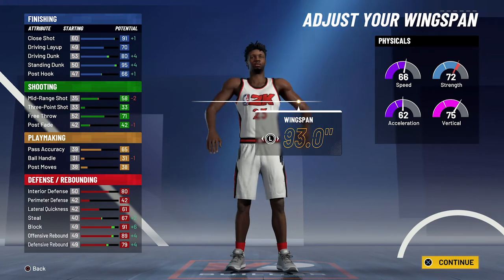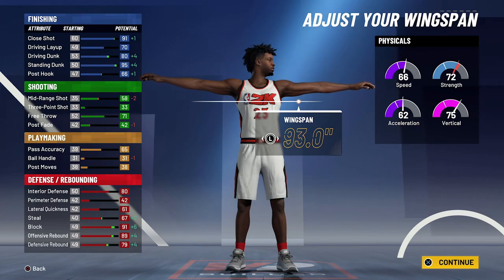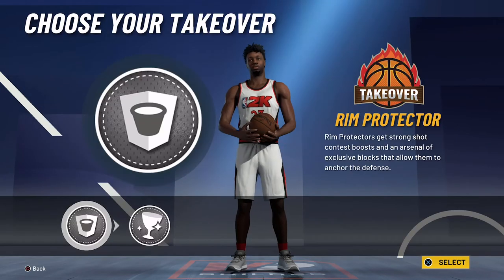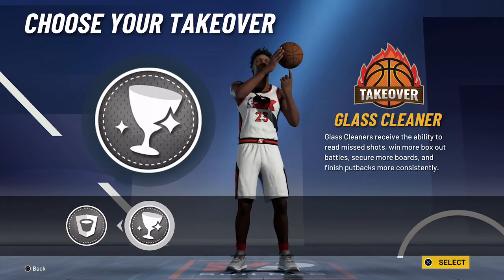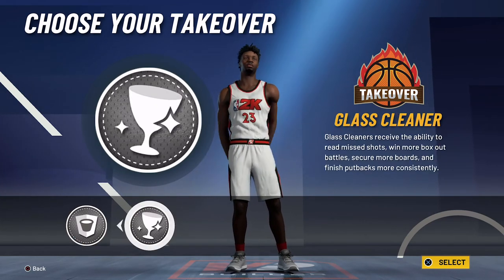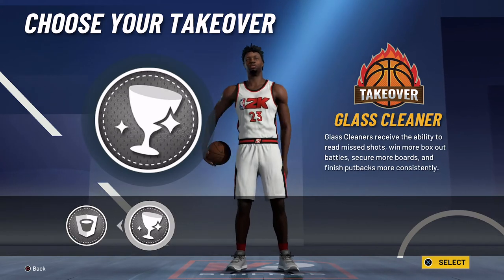Your physicals at 99 overall with the gym rat badge are gonna be 74 for speed, 70 for acceleration, 83 for vertical, and 80 for strength. For the takeover, you could honestly go with either one, but I feel like Robinson is becoming a better rebounder than he is a shot blocker — even though he's very good at both — so I'm gonna go with the glass cleaner takeover.